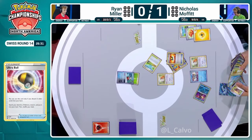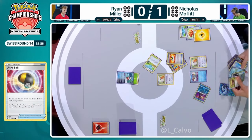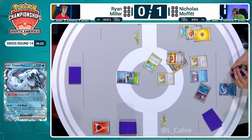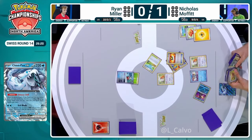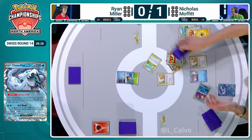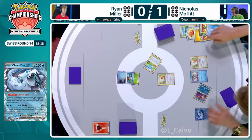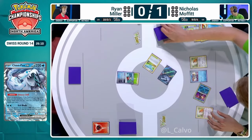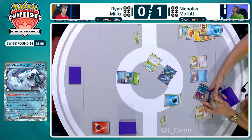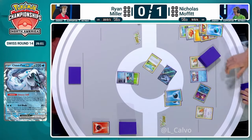Shivery Chill going at a couple of Water energy from your deck, get them in hand. It's better when you've got your Baxcalibur to immediately attach them, but certainly getting one so that you can discard it with Greninja is good. You can get your turn attachment before the Baxcalibur comes out if you so wish. Now we see the energy for retreat, now we see the Shivery Chill coming out, and that is going to mean you do get two extra draws with that Concealed Cards.